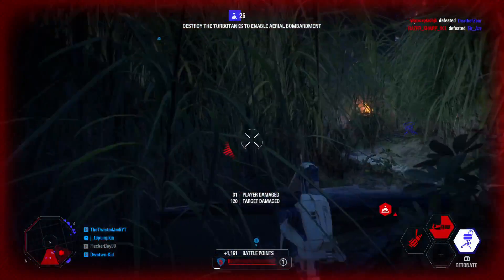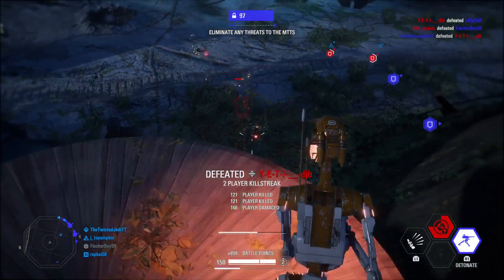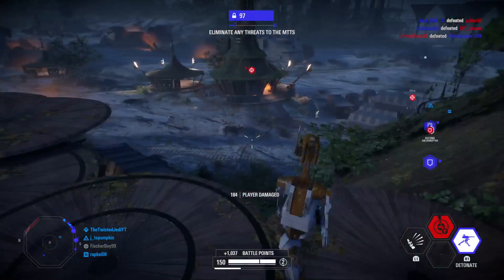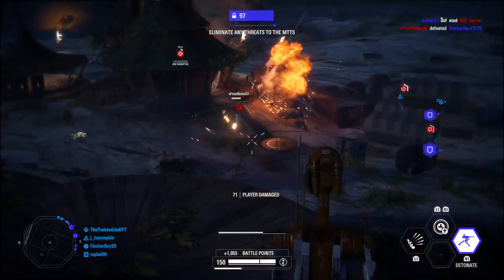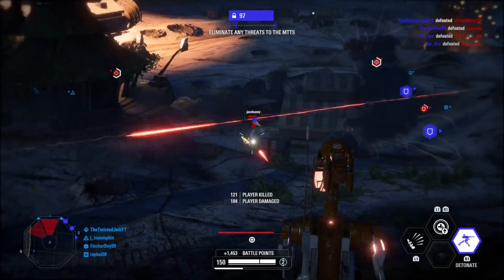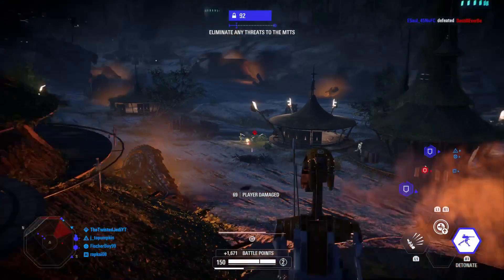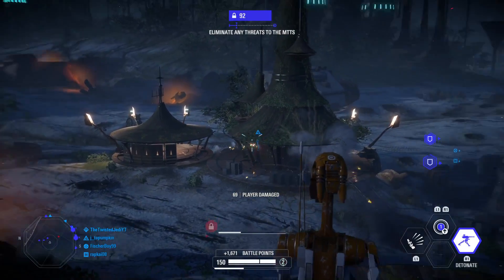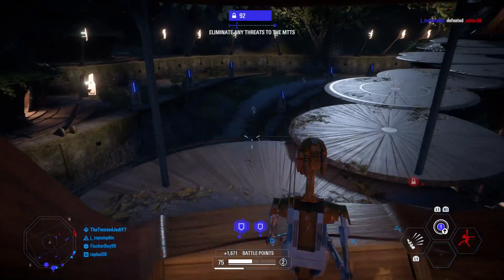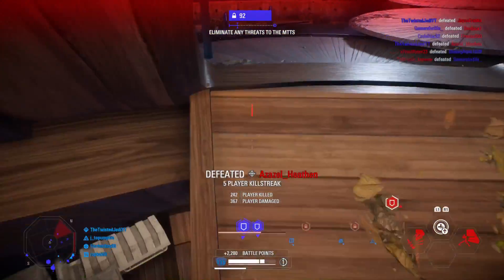Moving on to the Officer class — this is easily the most played class in Battlefront 2 because it has the fastest battle point gain of all infantry classes, making it the easiest class to get a hero. For new players who haven't tried Officer yet, I definitely recommend it. The weapon you want is the SE-44C with the rapid fire attachment and improved cooling. Players who've used Officer for a long time know this is by far the best weapon — the rapid fire attachment makes it miles above the standard version, which is average at best.